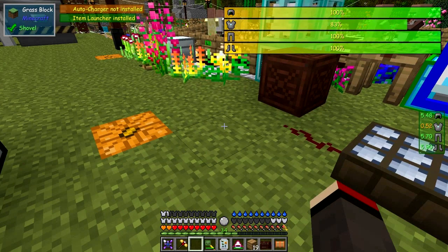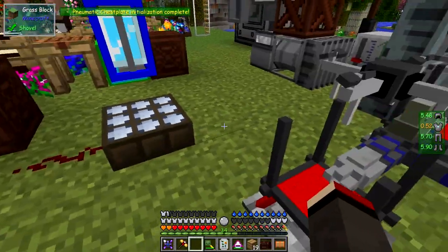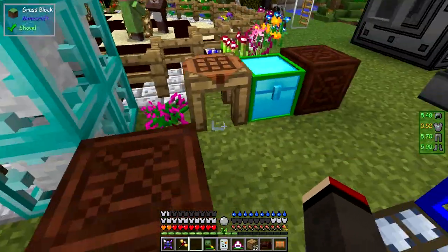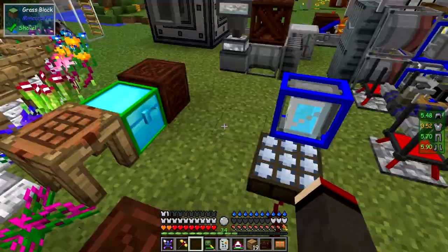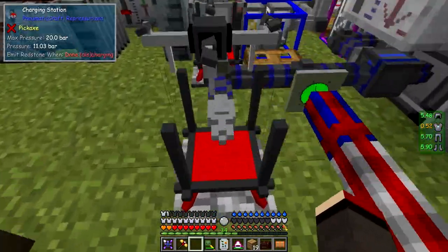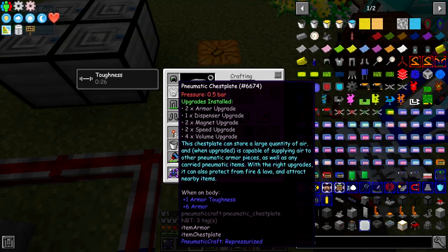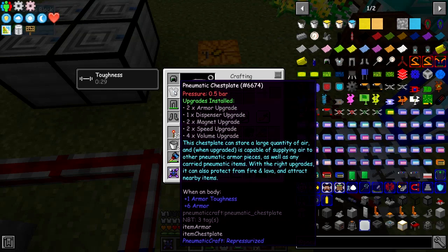The armor says auto charger is not installed. So there is an auto charger. We have to install an auto charger and then it should automatically charge. We can also stand on the charging pad of course — that's another option and it will also charge things up. But this one takes quite a long time.